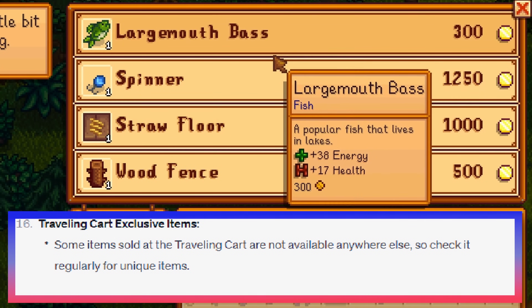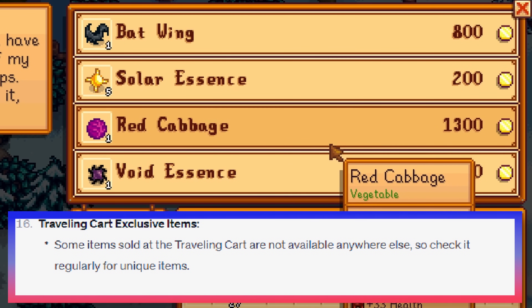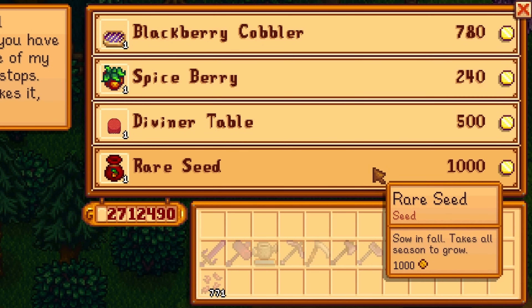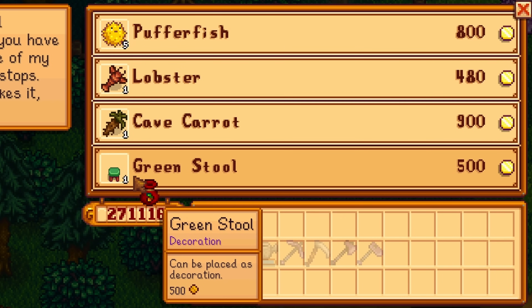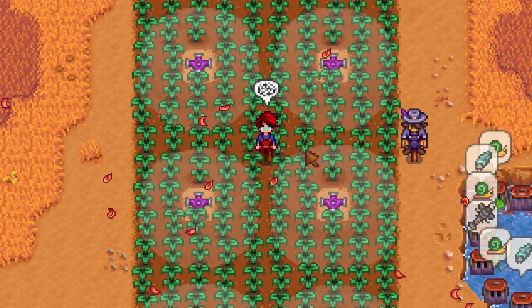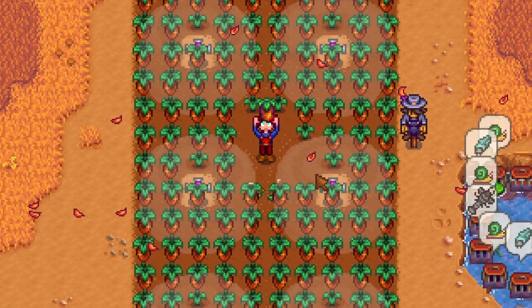Some items sold at the traveling cart are not available anywhere else, so check it regularly for unique items. This is true for the rare seed - rare seeds grow into sweet gem berries and the only way to get these is by buying them at the traveling merchant. They are guaranteed to be sold every Friday and Sunday during spring and summer; in fall and winter, they will be less likely to show.